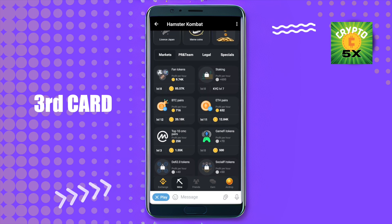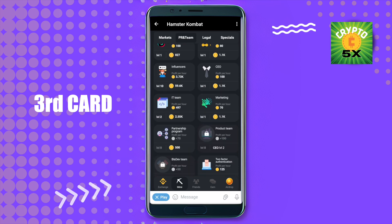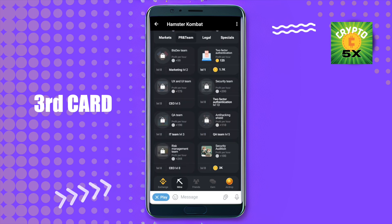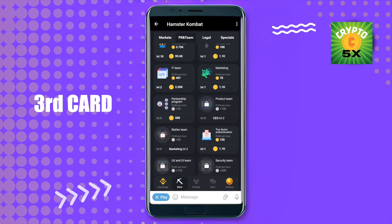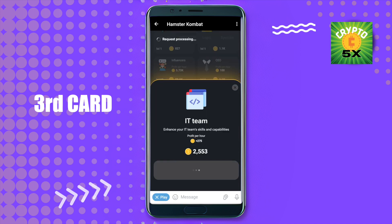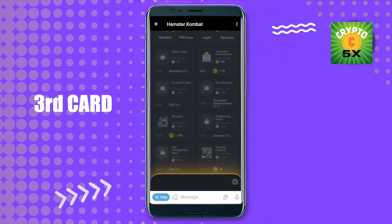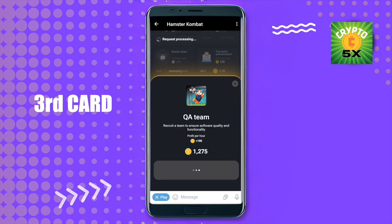For the third card, we need to open up the PR Team section and scroll down. We can find that QA Team is the third card, and we need IT Team level 3 in order to open it. Scrolling up, we can see IT Team is currently level 2, so we need to upgrade it to level 3 to unlock QA Team.